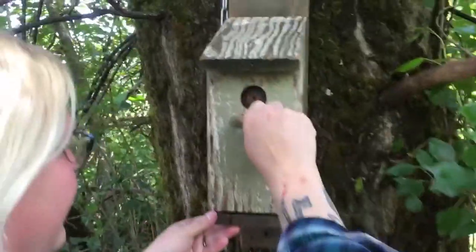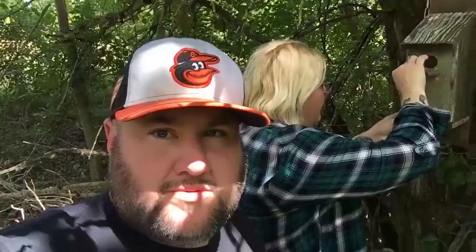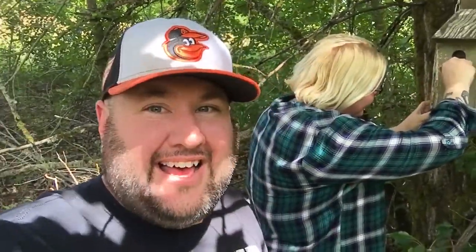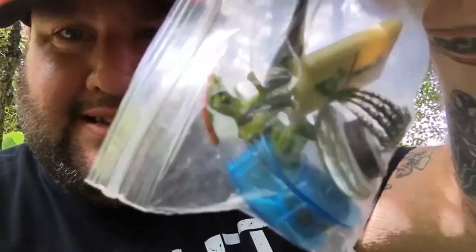We're also trying to get a geocache. We're done with our Munzees for the day. Vicky's trying to figure out this puzzle cache. Tricky Vic got it open — a bag of swag! We ain't going to show you how we got it open though, that's a secret. We're going to sign this log book and get it back in and get going. We'll see you next time tomorrow.